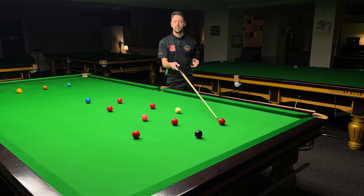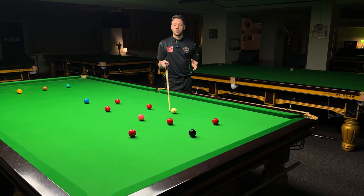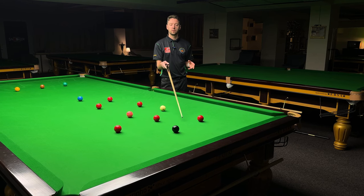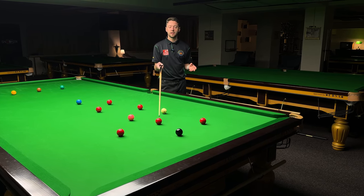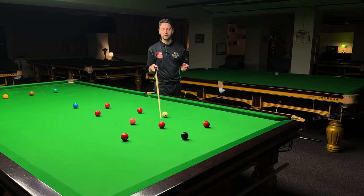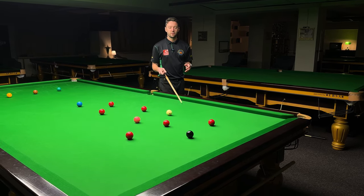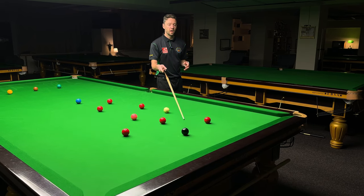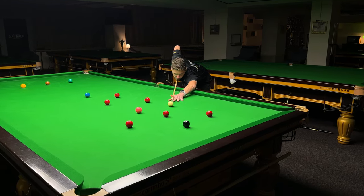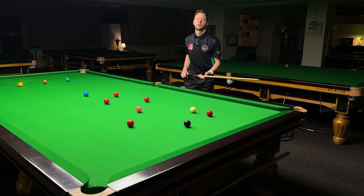Now I'm on this red and I'm thinking: this red should be next, I want this area clean. What angle should I leave on the black to make it easy to get on this red? In that case I should not go for low black because usually that's not very good, so I'm going to go for high black. The decision is made — play for high black, and then from the high black one cushion I'm going to play for this red.